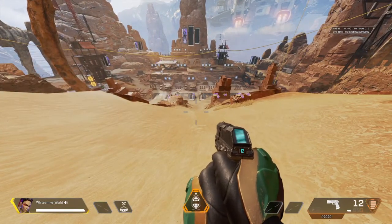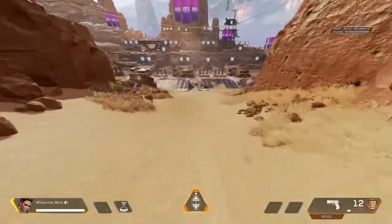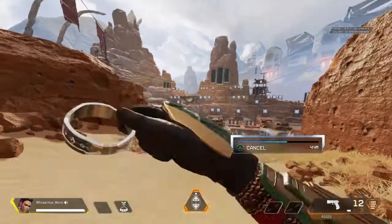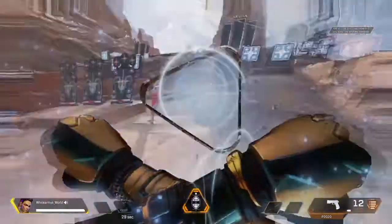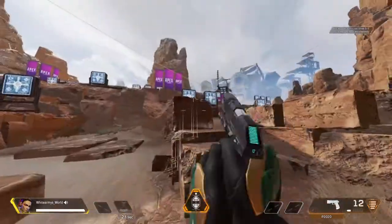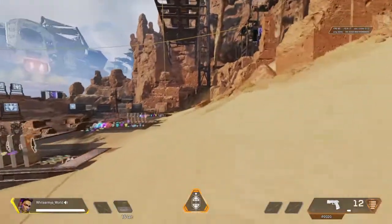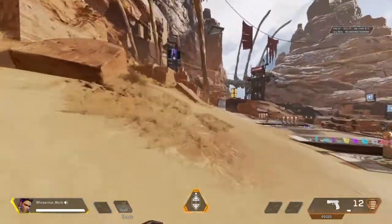Hello everyone and welcome back to the channel. Today we'll be looking at some Loba in the firing range. Her ring thing is on — when you see an enemy right in front of you, her bracelet had a major buff. Bigger throw range onto close-up targets, and boom, that's how you get them. I'll be running a few games with her to get the feel of her new buff.